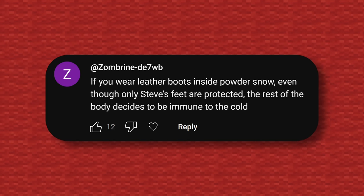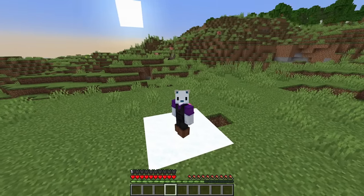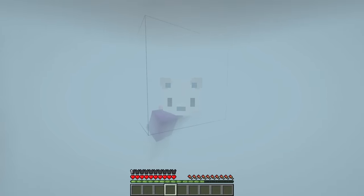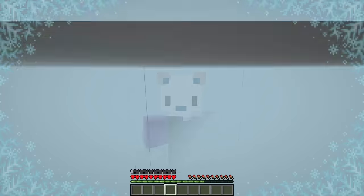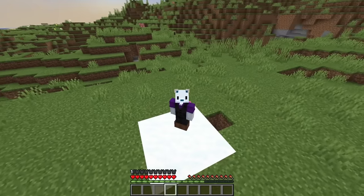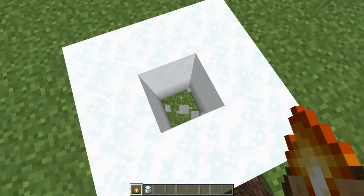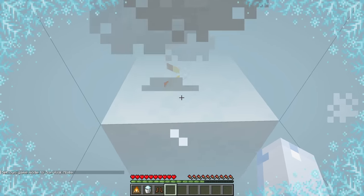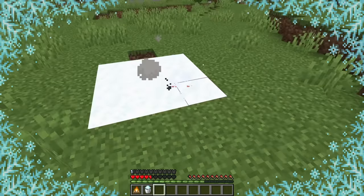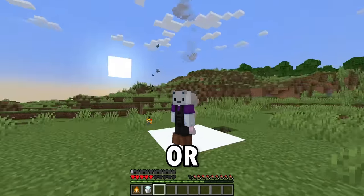If you wear leather boots inside powdered snow, even though only Steve's feet are protected, the rest of the body decides to be immune to the cold. Here I am with leather boots — I'm fine, not cold at all. But the moment I take these boots off, I start to freeze, and if I stay too long, I'll freeze to death. Put some shoes back on, and no worries — infinite warmth. These leather boots are more than just boots; they're all-powerful. You can burn to death and freeze to death at the same time in powdered snow with a campfire, but leather boots fix everything. Strange how thermodynamics work — or don't.